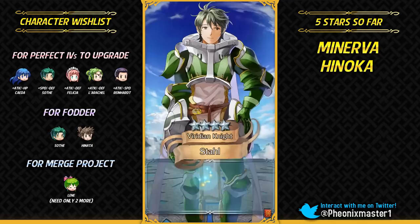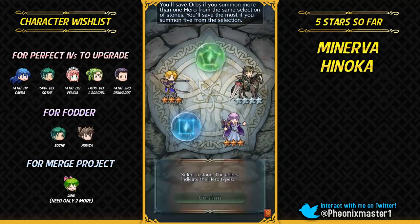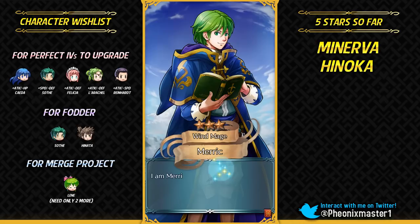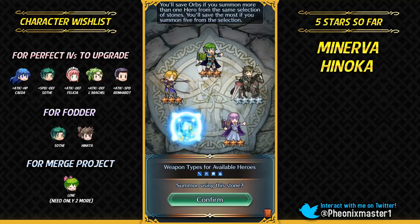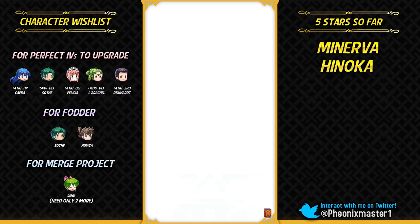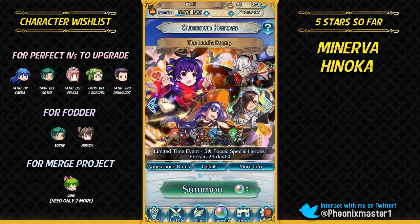Gonna get Stahl — getting a lot of Christmas Cavaliers. There are so many Tellius units which are really popular, and it seems like they've been starting to give alts to them recently. Even Sanaki got an alt for the Bridal Blessing banner, but she was from Path of Radiance, not Radiant Dawn.